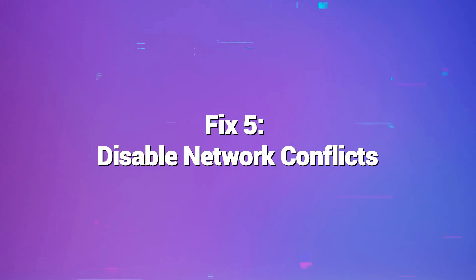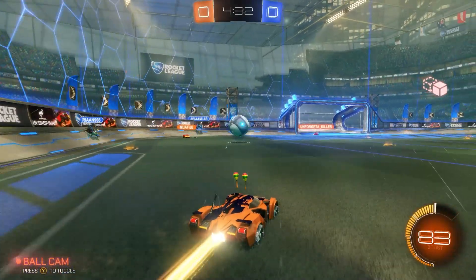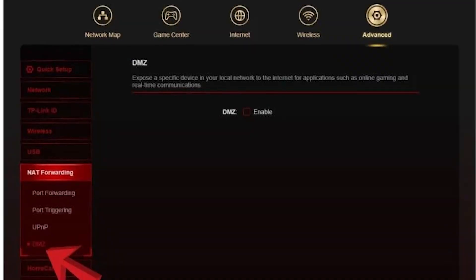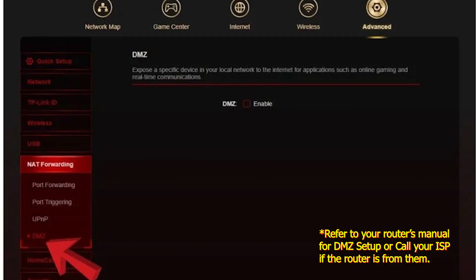Fix 5: Disable network conflicts. If other devices on the same network interfere, tweaking settings can help. Try putting your console in the router DMZ, changing Wi-Fi channels, or temporarily disconnecting other devices as needed. This eliminates network conflicts.